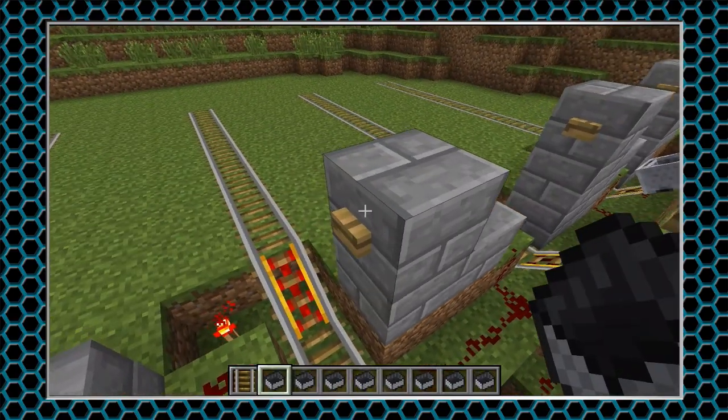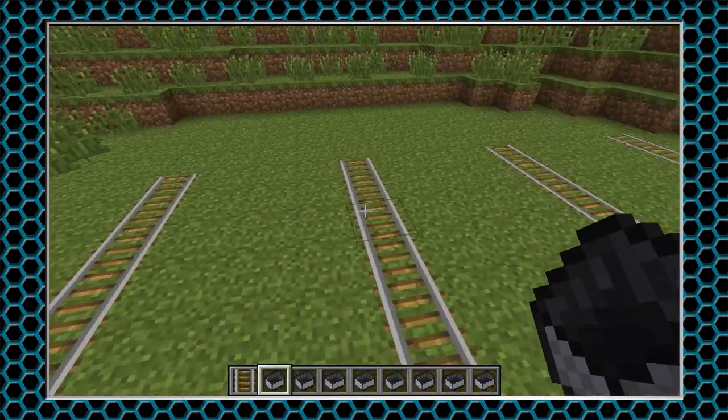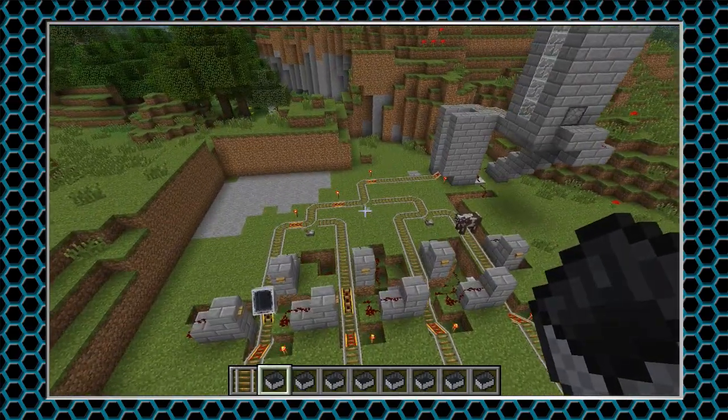And then after you get on it, you're going to click that button, activate the rail, and off you go on your way to your destination. A cow's having a fun time. So yeah, that's basically what I plan on doing.